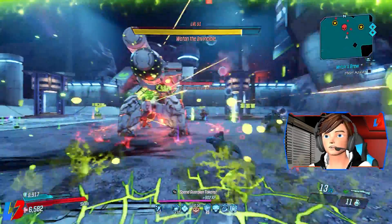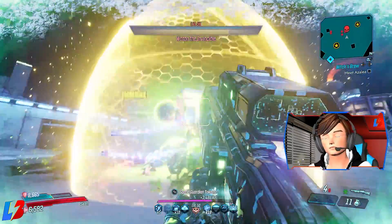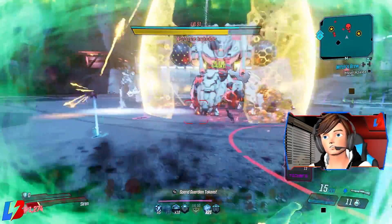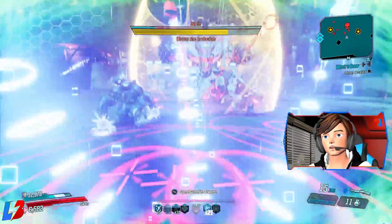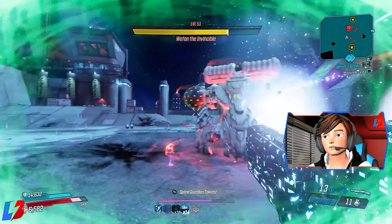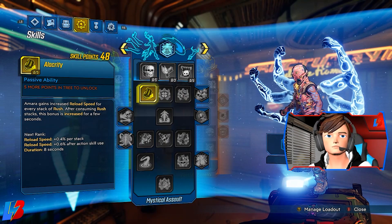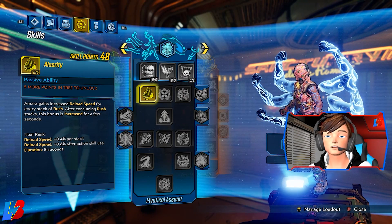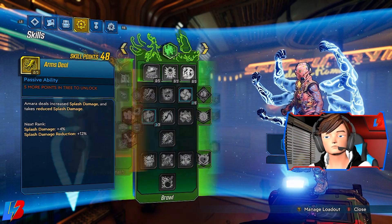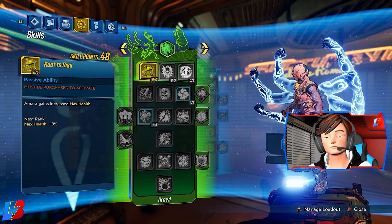This build makes you pretty much unkillable in the sense that if they can't catch you, they can't kill you — so it's extremely potent and powerful. I'm calling this the Speedy Gonzales build because you're going to be running super duper fast. We're going to be using skills from Brawler, Fist of the Elements, and Mystical Assault.